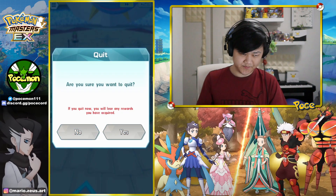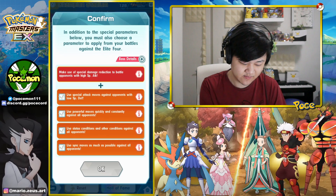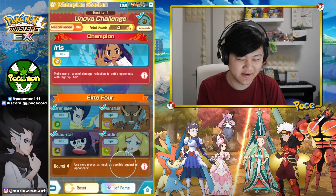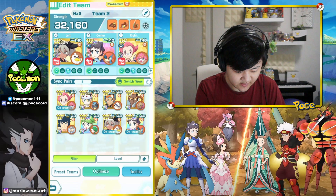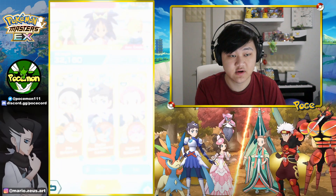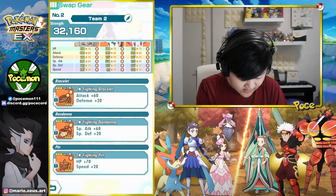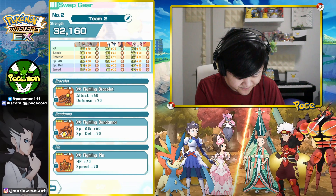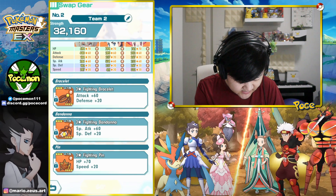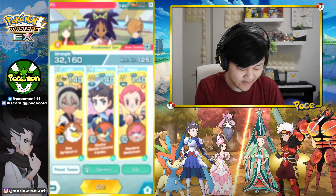The fighting type gear is really really good, and it's not just for damage. Speed is a big deal — 20 extra speed for each unit, that's like 60 extra speed for your whole team. And then you get 20 extra defense and special defense for your whole team as well. Look at Maylene's defense and special defense — 267 on both defenses is definitely not bad.